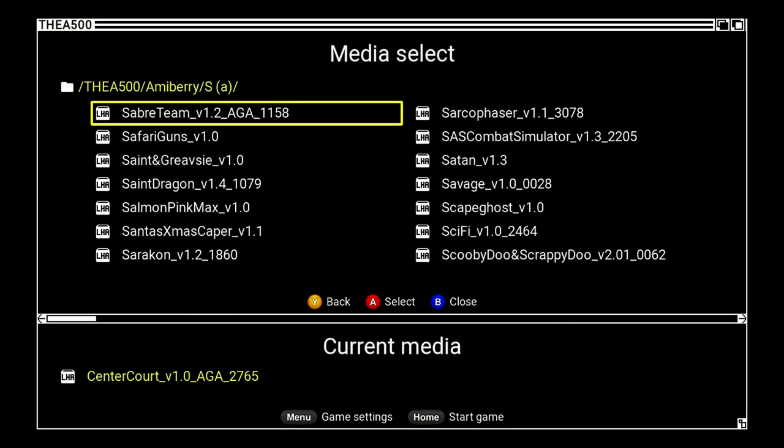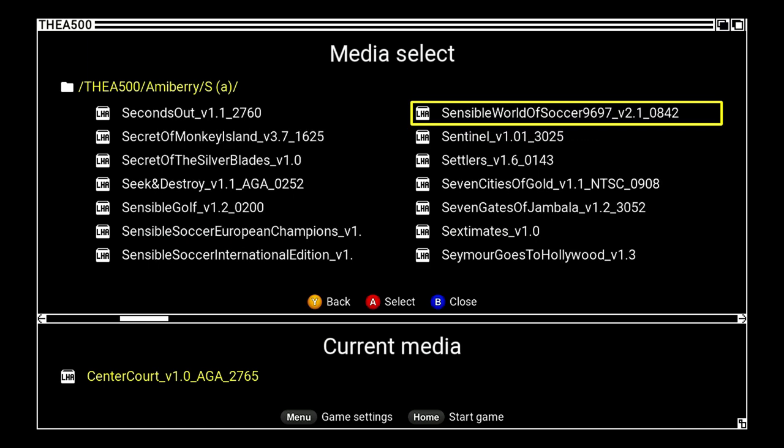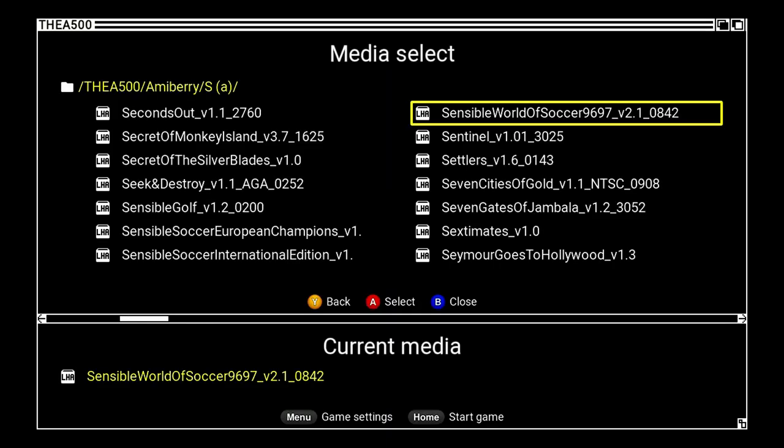Let's try Sensible World of Soccer 96/97 — I got the 95/96 version to work but not this one. Same again: into the A500 logo and straight to the WHDLoad auto-booter with 'set patch not found.' So number two is not working. We'll let it run a little further just to confirm — yeah, black screen. Two out of two not working on the old patch.